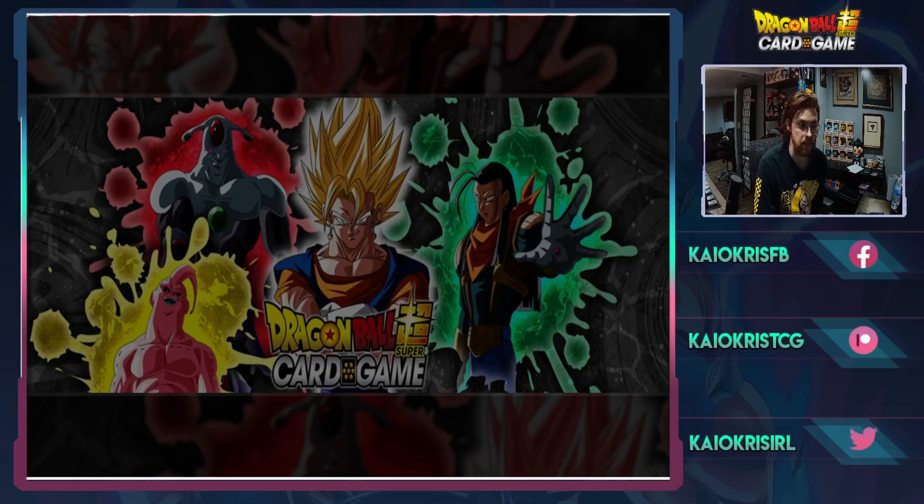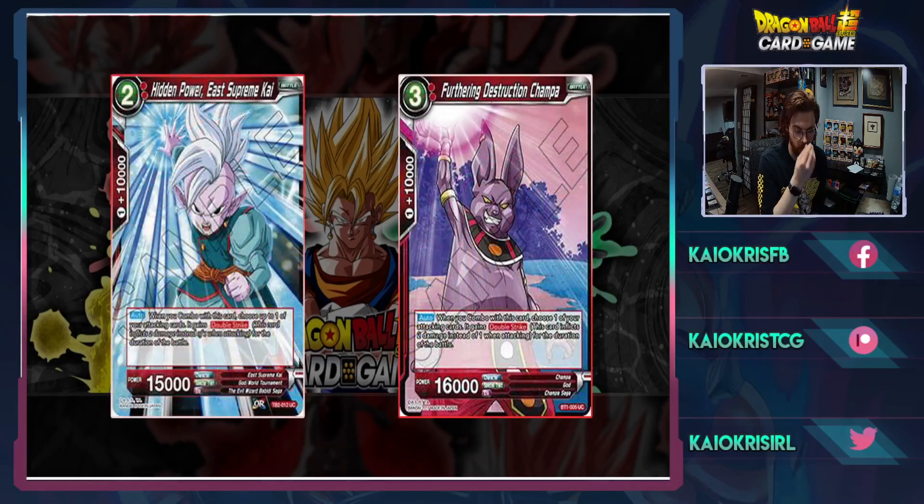Red has been in a very good, healthy spot for a while. The most recent format change did have a ban list that hit red — more so some other colors — but we did lose two particular cards in red, which were the double shakers. These were not cards tied exclusively to red, but they could give any attacking card double strike and a 10k combo, which provided a lot of ways for decks to finish games.